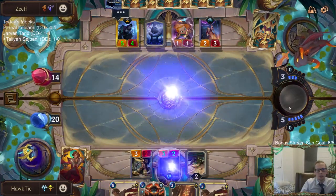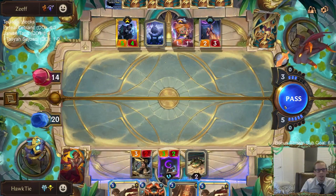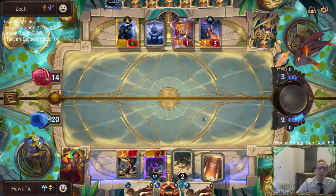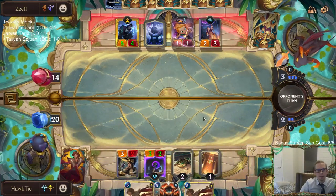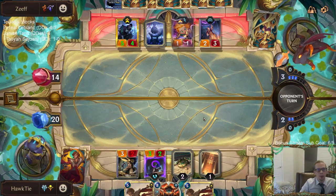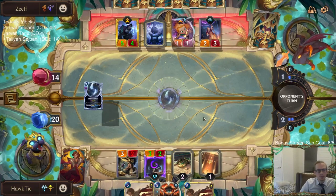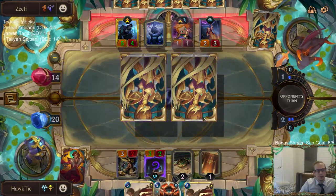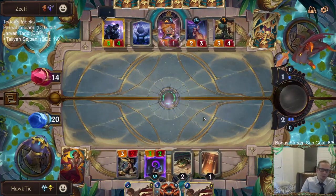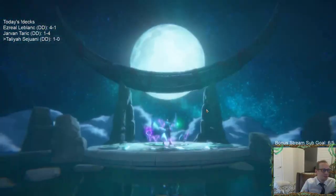The Aphelios nerf wasn't a nerf. The card's not any different whether it's a 3-3 or a 3-2 — sure it can die a tad bit easier, but that doesn't change the effectiveness of the card. You can make it a 2-2 and it's the exact same card. The card's not about power and health — it's why it's so good. That's why Twisted Fate's so good at a 2-2 also.